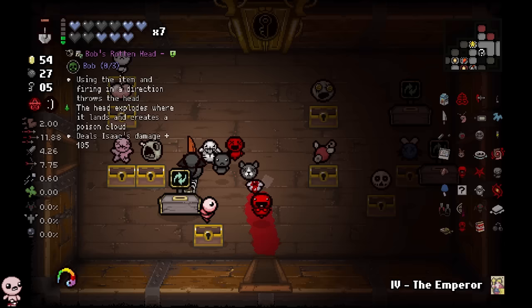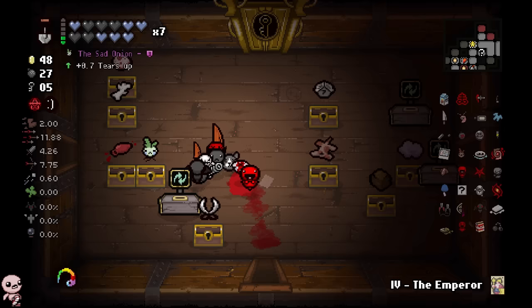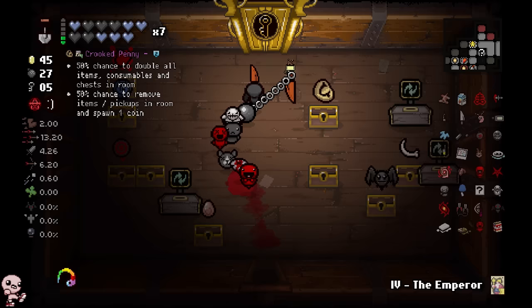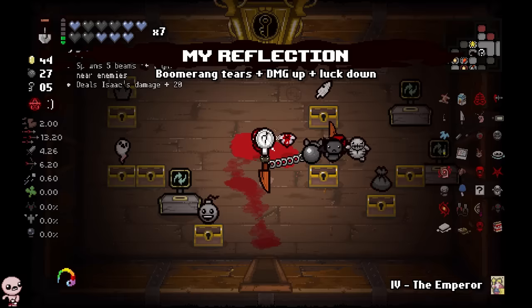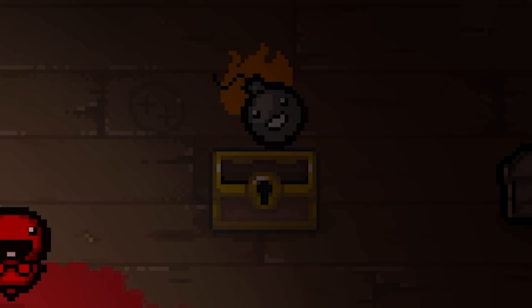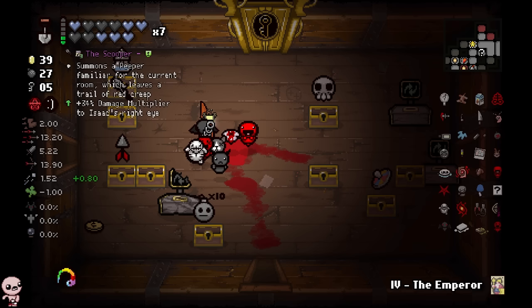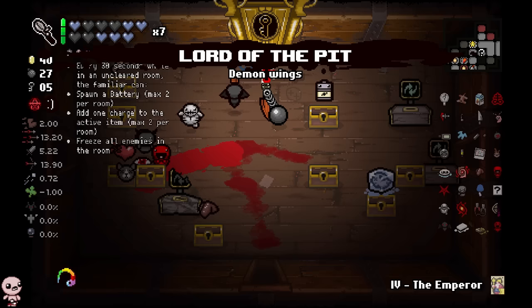Roll again — let's see if we can land something good. There's a motorcycle outside! Reroll — Cricket's Body. Nothing else here. My reflection's cool though, we'll take this. I can't even tell — there were too many items on the screen. I will literally never know what that was. Dad's Key showed up randomly.